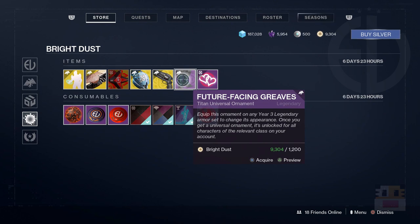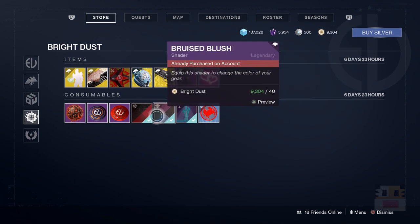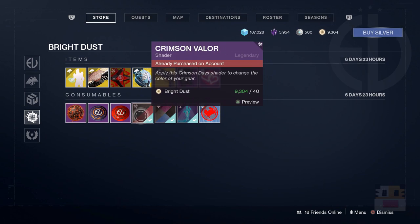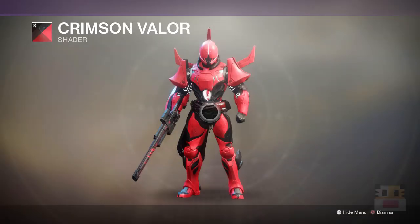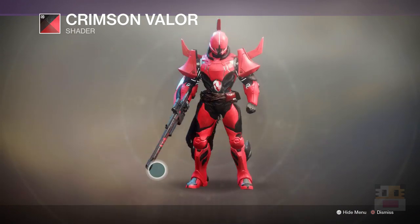We also have the ornament for the Helm of Saint-14 — the Crimson ornament — leg armor for Titans, and a Ghost Projection with two hearts. Crimson Valor used to be my favorite shader for a very long time. It's an acquired taste and looks different on different characters, but on weapons it looks really nice.